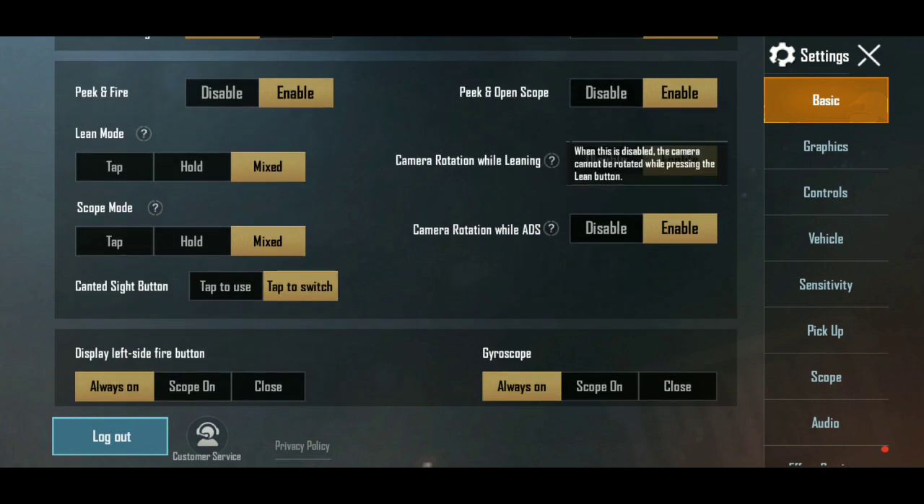I will show you the settings here. Now we have a peek and scope. Camera rotation while leaning. Camera rotation while ADS. We have a peek button. We have a move.